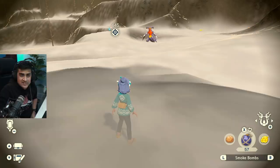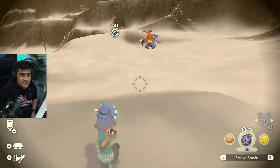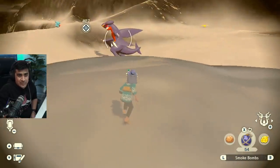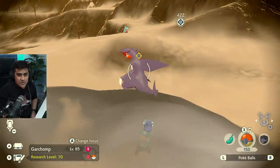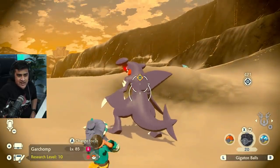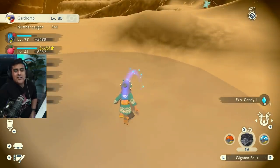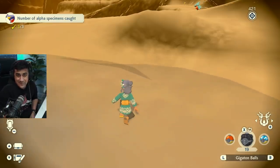It's almost like it's signifying you're in grass — smoke bombs act like grass. You can approach an alpha Pokémon very simply by just making a straight beeline towards it. This is alpha Garchomp, the hardest one in the game, but look how easily we're able to get right in front of its face. From here we can get a sneaky approach with a gigaton ball or an ultra ball, whatever your choice is. You can come from the back and hit it with a Pokéball — and we got it.